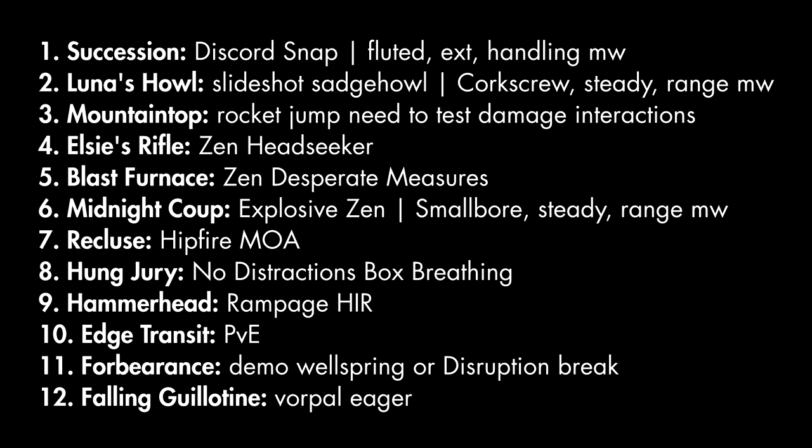Number six is Midnight Coup. I'm going with the previously unobtainable combo of Explosive Payload and Zen Moment. The Last Wish hand cannon used to feature this perk combo, but when they made it craftable, that roll was no longer obtainable. Number seven is Recluse with Hipfire Grip and Master of Arms. All these weapons should be enhanceable in the future, so Enhanced Hipfire and Master of Arms on Recluse. Even at 13 zoom, I'm still taking that — it looks like a very lethal combo.